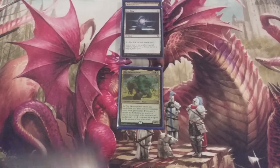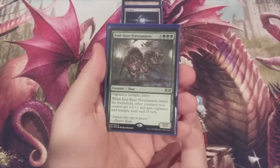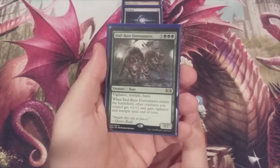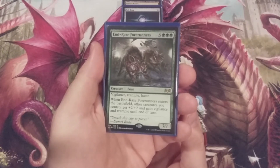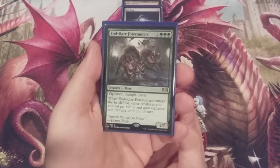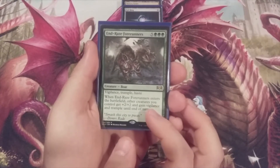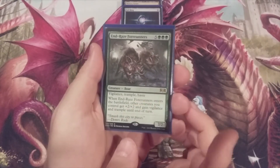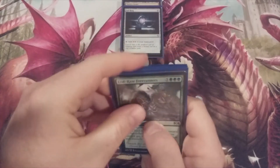The first playset of cards we're going to show is Endraesi Forerunners — five and triple green, a seven-seven with vigilance, trample, and haste. When it enters the battlefield, other creatures we control get plus two plus two and gain vigilance and trample until end of turn. When we cast the Mimeoplasm exiling from our own graveyard, we want this body for the vigilance, trample, but most importantly the haste. Four copies of Endraesi Forerunners.